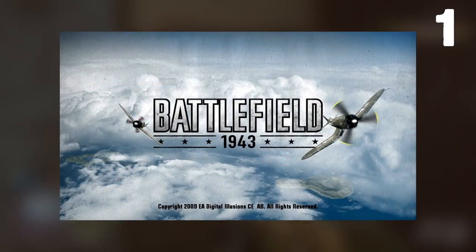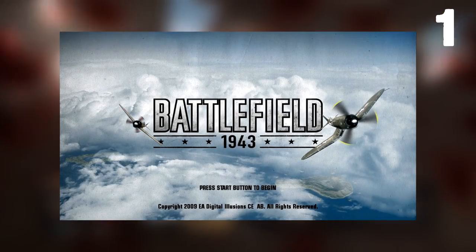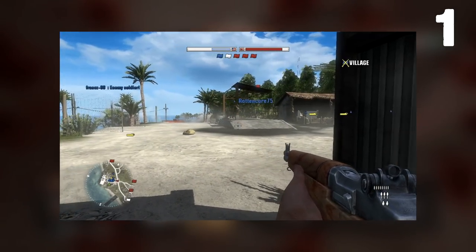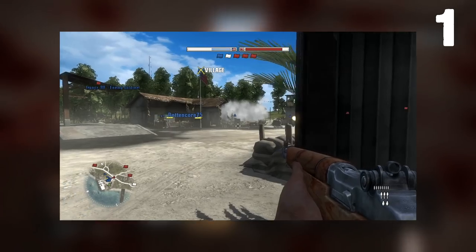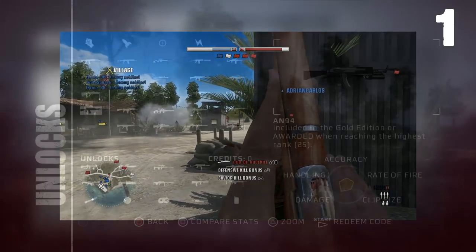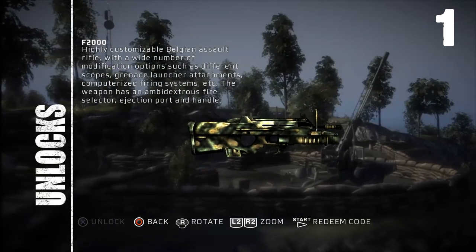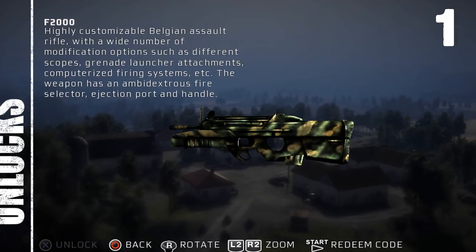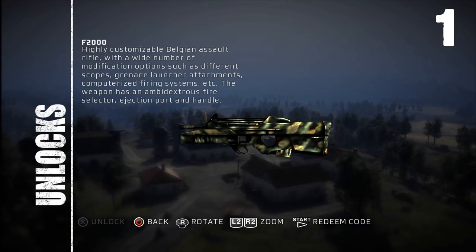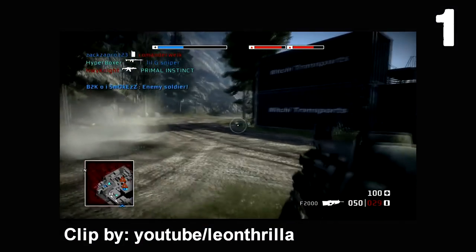The only other way to unlock the F2000 was to wait a whole year for Battlefield 1943, a console exclusive. If you downloaded that game, your account should have detected it and granted access to the F2000 in Bad Company 1 — but guess what, this was also bugged. And that was the only other way to get the F2000. So what does that mean? It means after this whole mess, nobody in the history of humanity can unlock this gun ever. This is the rarest and most exclusive gun in Battlefield history.